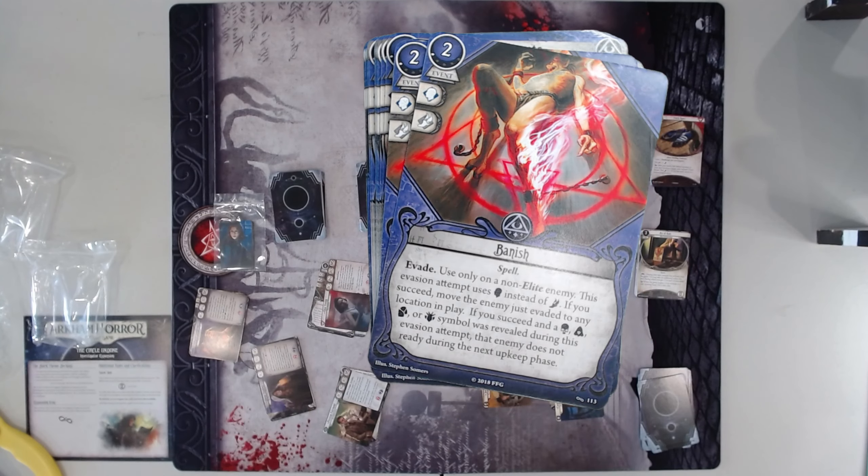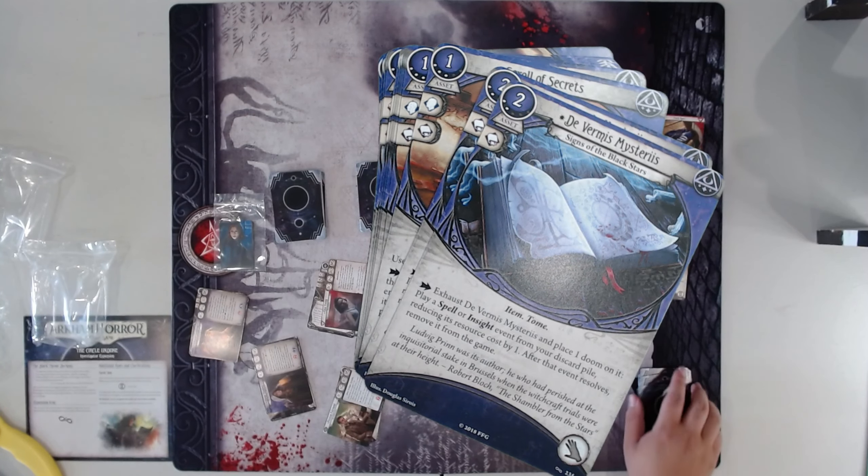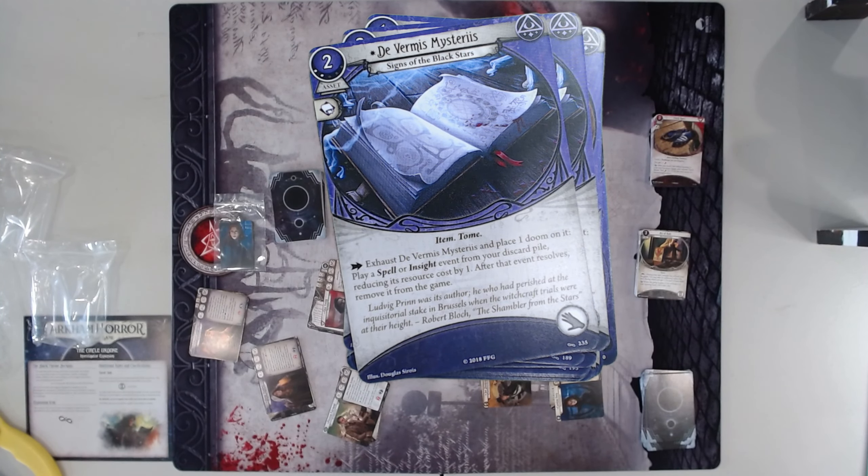Four of Cups — very good; every single Mystic can use it basically. More Willpower is good. Banish — I love how all of the evade events that Mystics have just get forgotten. I forgot Blinding Light was in the core set. It's also only non-elite, which is kind of a Mystic thing at this point. But basically enemies just don't ready until their next upkeep phase, and you also move them anywhere, which can be kind of fun. You're on Essex — you move an acolyte to the end of the train. That sounds fun. Divinous Mysterious — okay so we did get some Marie support. Exhaust, place doom, play a spell or side event from your discard pile; remove it from the game after that event resolves. It's an action, but it's interesting. I've actually never played this; I've heard good things.